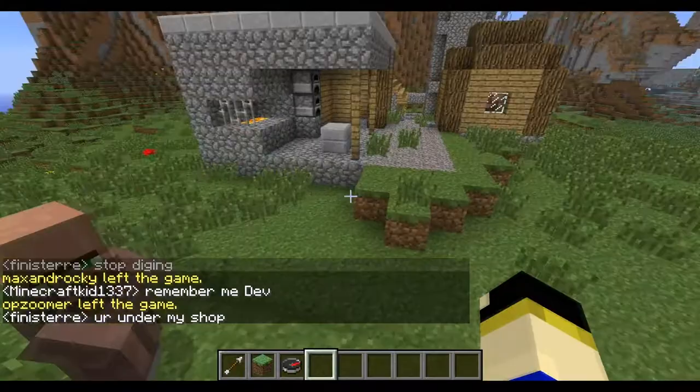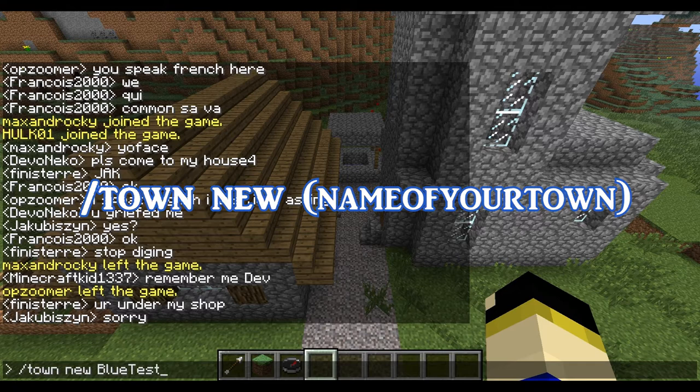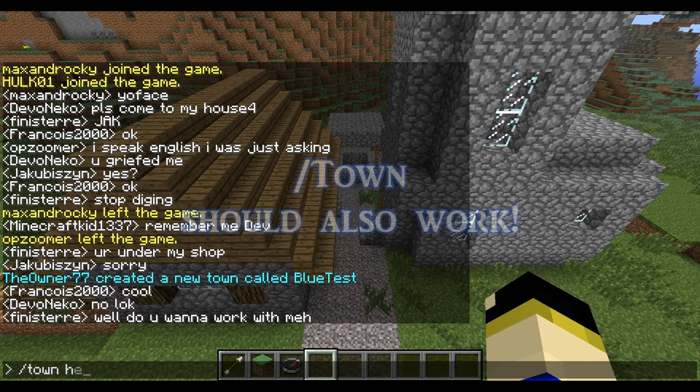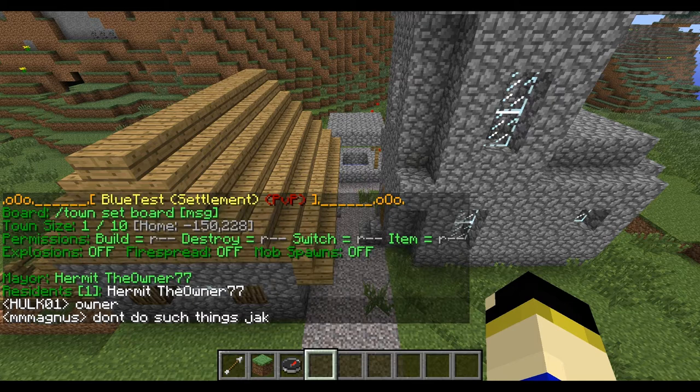First thing I want to do: start here in the middle and do '/town new' and I'll say 'blueTest' just for this. A message should pop up saying your name created a new town called the name of your town. So now if I do '/town' here, I should see that I am now in a town. Your town will start as a settlement and as more people join it will grow and new rank names will appear.